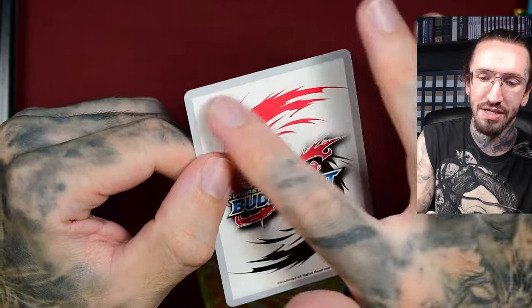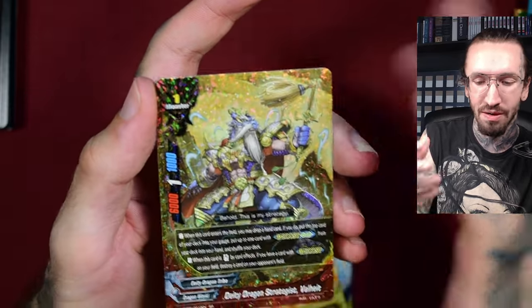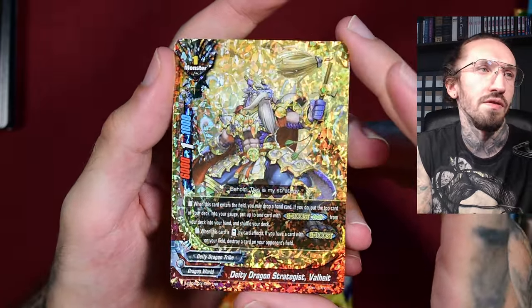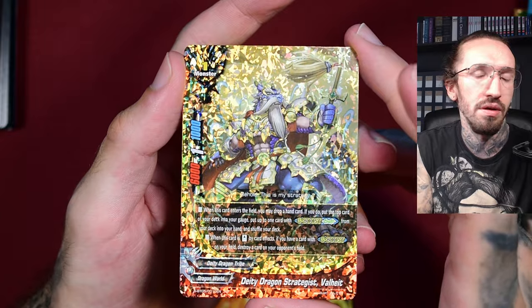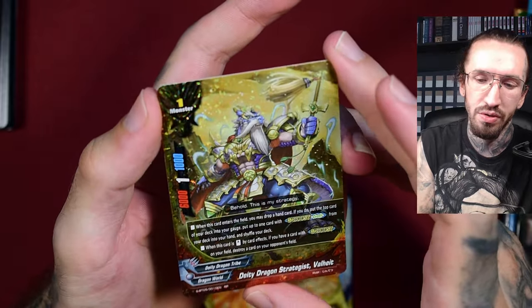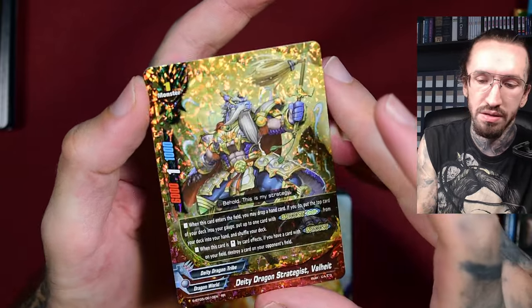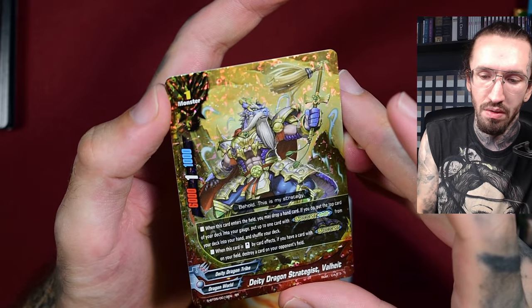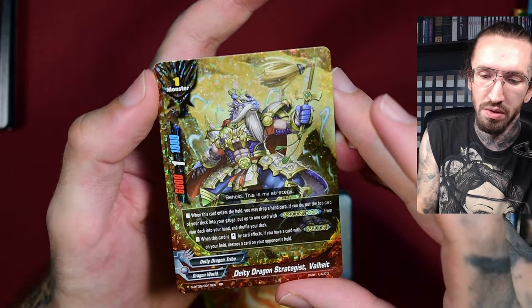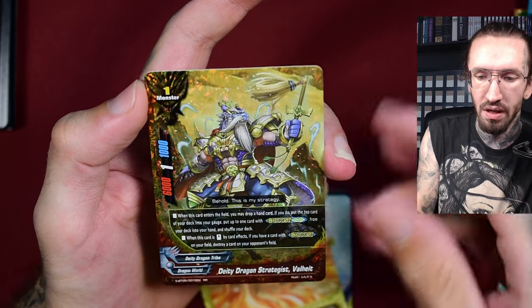The bag of Buddyfight is really special - there's texture around the logo, so the bag feels higher quality than the front. They put more effort into the bag. Some kind of shatter foiling. The armor is highlighted with spot foiling - probably not visible on camera. Not bad, not textured but well made. Deity Dragon Strategist, Valhide - not Horus, but I'll take it. Maybe in some of the other packs.